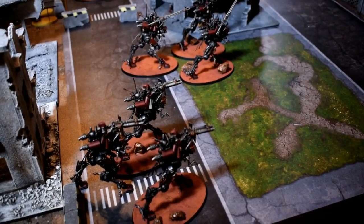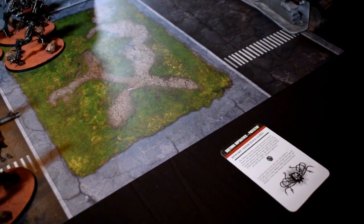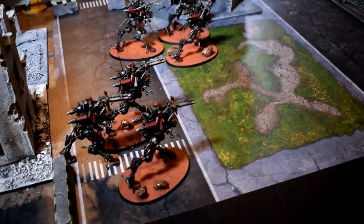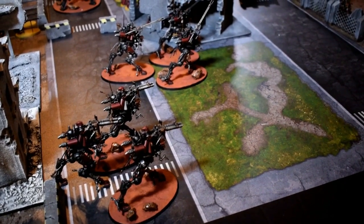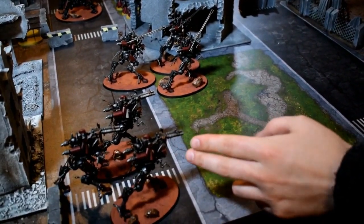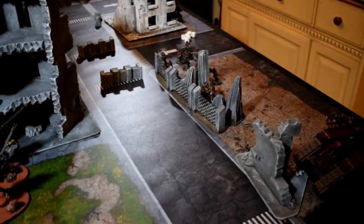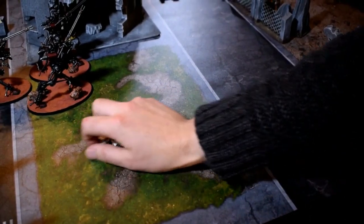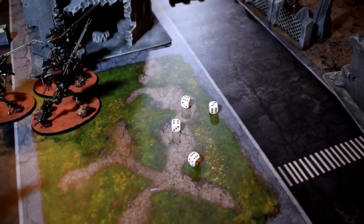Let's begin Skitarii Turn 1 shooting. I'm using the Doctrina Imperatives — specifically Binharic Omniscience, which adds 3 to my Ballistic Skill and minus 2 to my Weapon Skill. Since I can't really charge much, that's not a big issue. First up, the Iron Striders fire their Twin-Linked Autocannons right at the Obliterator. We're looking at 2s to hit — 6 shots, all go off, and 2s to wound. He's made all his saves. Well and truly saved.